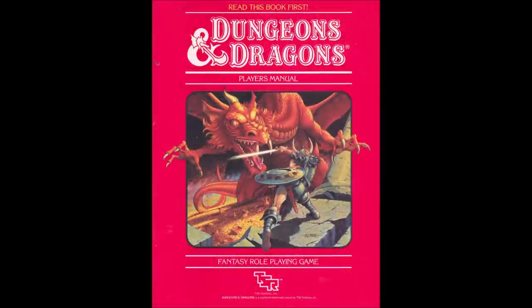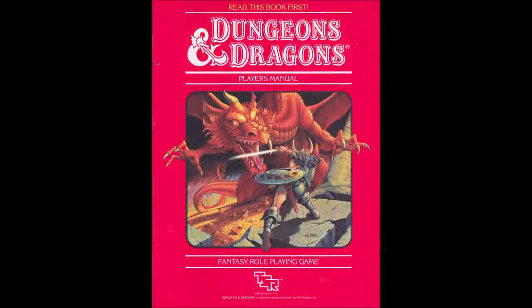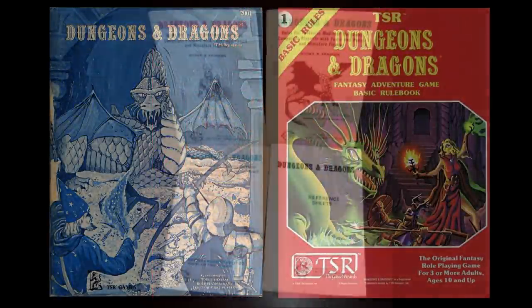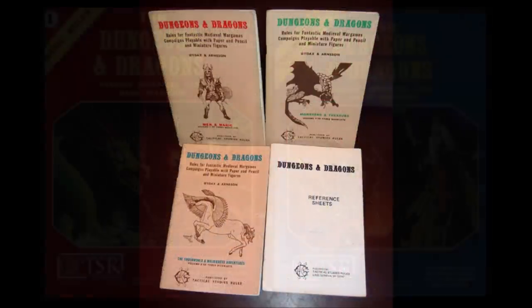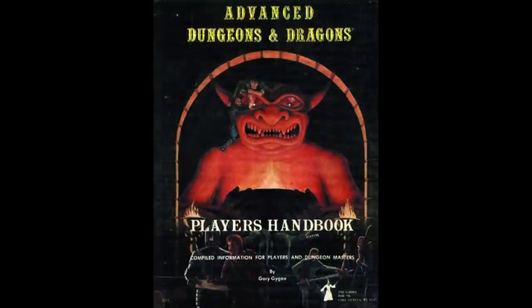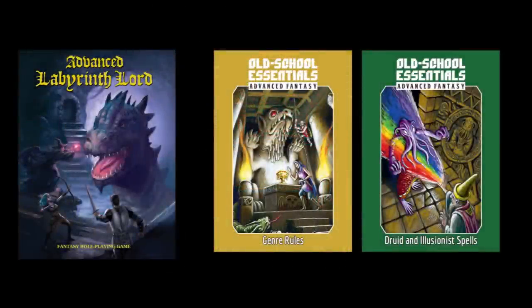This is the third iteration of the basic game after the popular Moldvay and Holmes basic sets. The rules were relatively the same as Moldvay with a few minor changes and additions, though the format was significantly different. There's a lot to uncover with this edition. The 1983 set came after the 1977 Holmes basic set, which is basically a re-expression of the original D&D rules, and the 1981 version by Tom Moldvay, which was actually a completely different game from Advanced Dungeons and Dragons. Many of us who started with Moldvay Basic went on to Advanced D&D without realizing they were two different games, and that forms the basis for some OSR games like Advanced Labyrinth Lord and the advanced rules for Old-School Essentials.